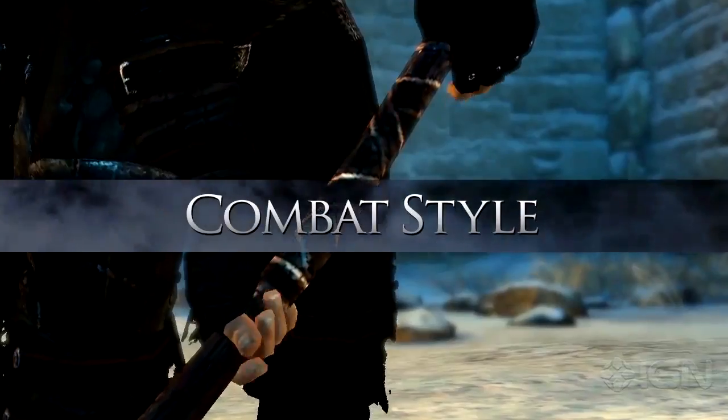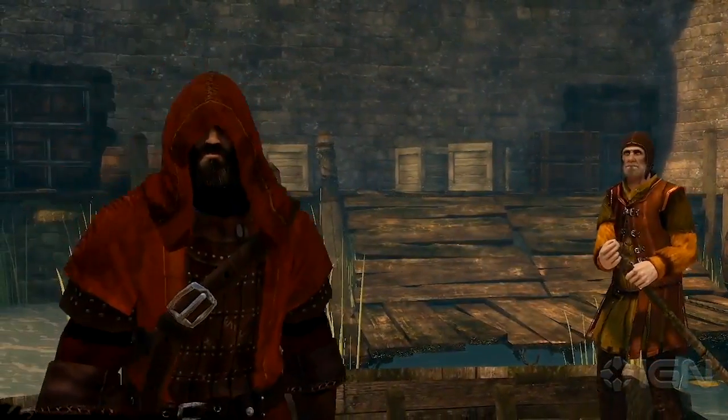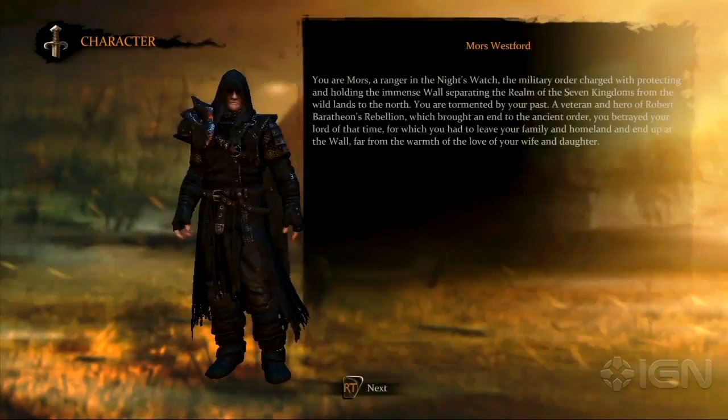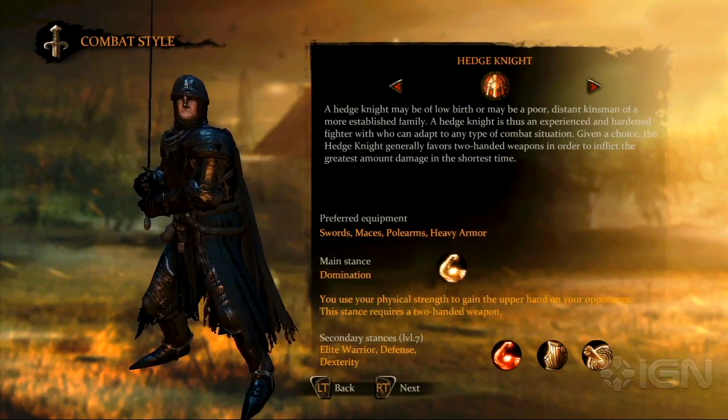As we mentioned, both of the main player characters, Moors Westford and Alistair Sarwik, have unique individual classes with inherent distinct skills. Moors, a hardened warrior of the Night's Watch, can fight as a landed knight, a brutish hedge knight, or as a fierce magnar.